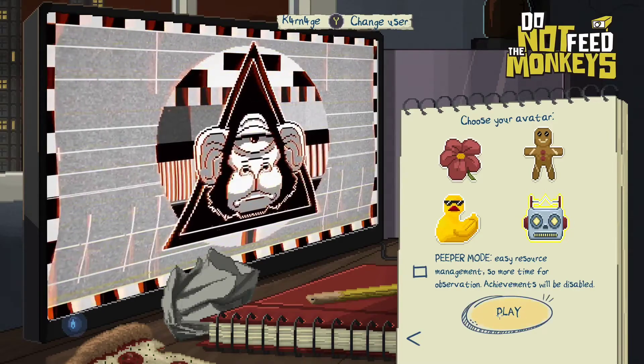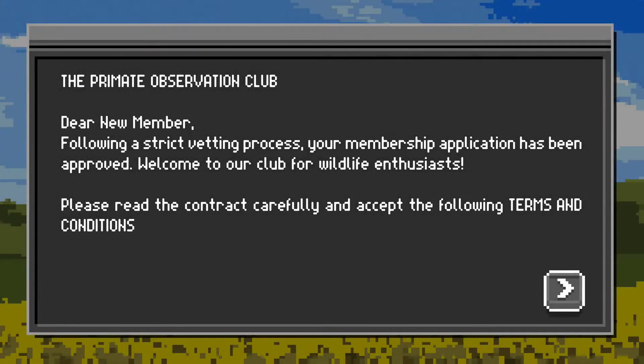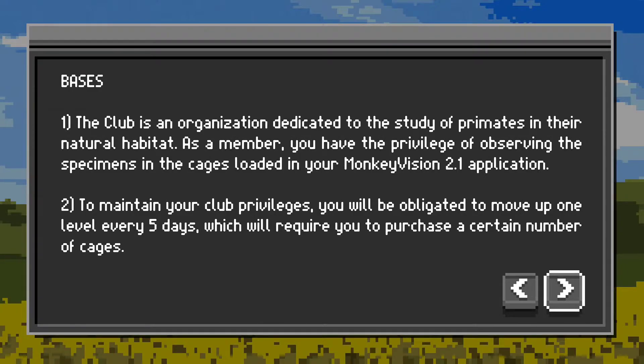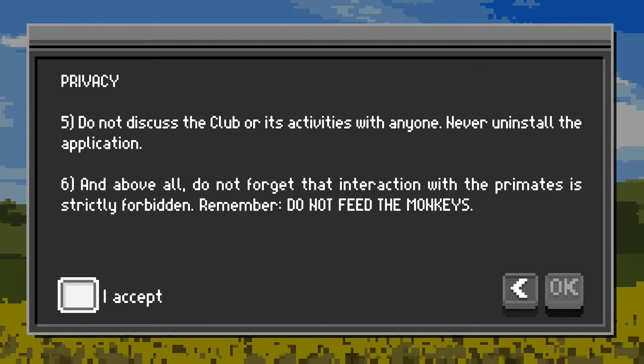Apparently you cannot do that mode unless you want to disable achievements. Generating a new game — I'm wondering if that's different every time you start a new game, if it's like roguelike or anything like that. The club is an organization dedicated to the study of primates and their natural habitat. As a member, you have the privilege of observing the specimens in the cages loaded in your monkey vision application. To maintain your club privileges, you'll be obligated to move up one level every five days, which will require you to purchase a certain number of cages. Do not discuss the club or activities with anyone. And remember, above all, do not feed the monkeys.